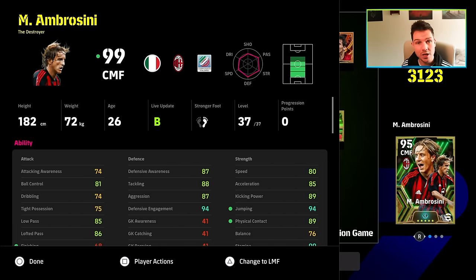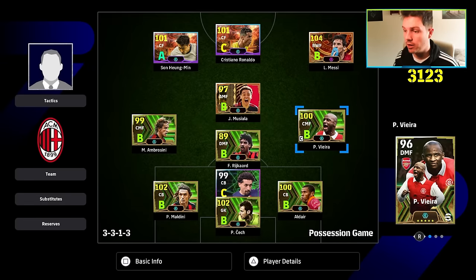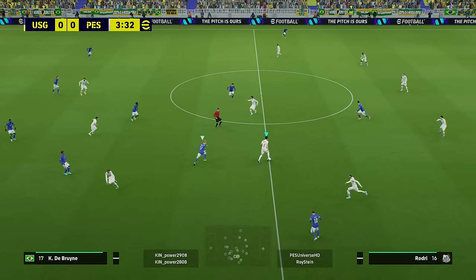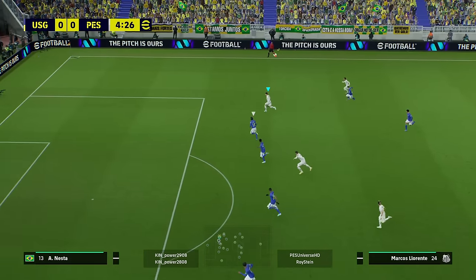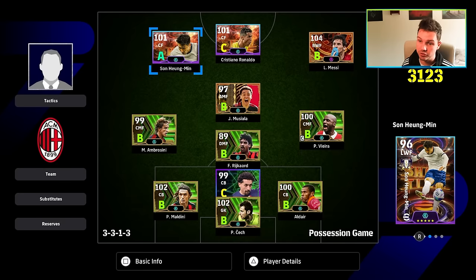Essentially what you want these midfielders to do is have really good aggression, really good pace, and just be able to get around the ball and disrupt everything — same on the other flank with Vieira. What you're creating is artificial width using CMFs that can still win you the ball back, while getting it up to your three killers up front with Musiala to link play. You want a stopper, a creator, and three assassins up front.